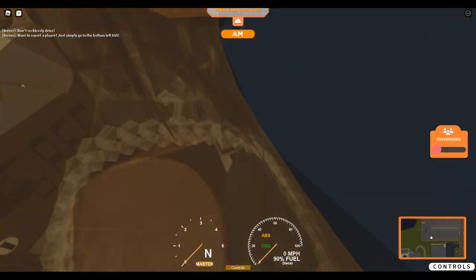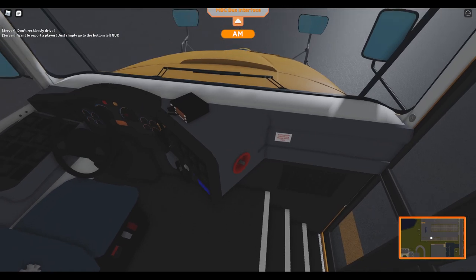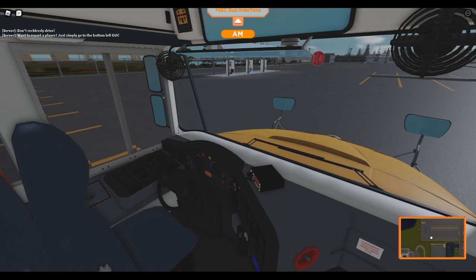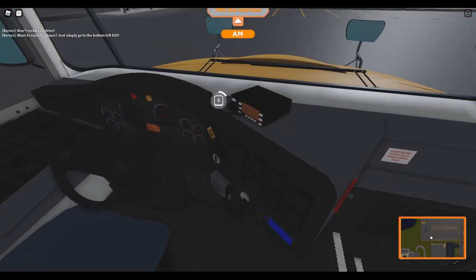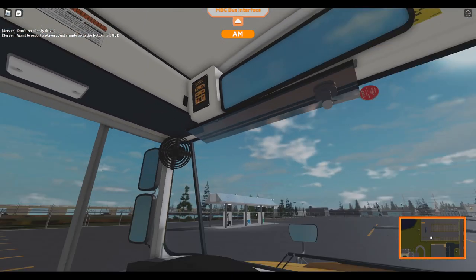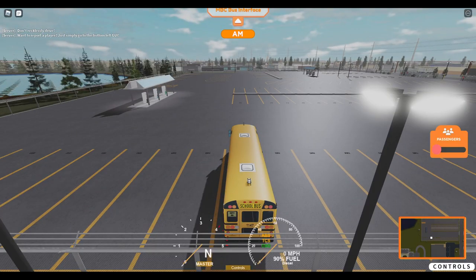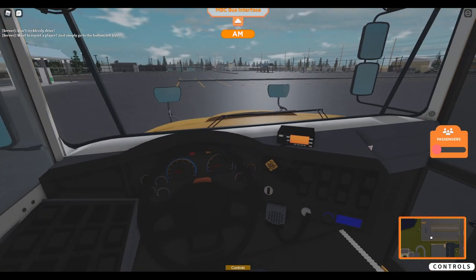A few things weren't mentioned in the dev blog, such as all premium buses now have radios. All you have to do is walk up and hold E, and there's the radio — it's toggleable, which is very cool. You can hear the announcement playing: 'I'm going to be later than usual due to traffic on our trail.' I know a lot of you guys missed the radio, as did I.